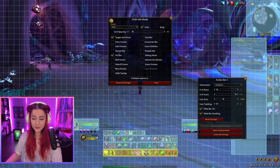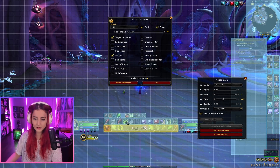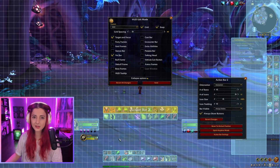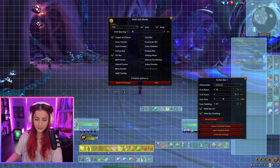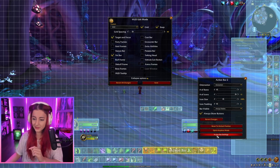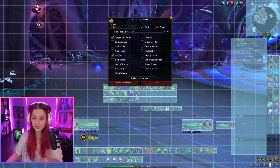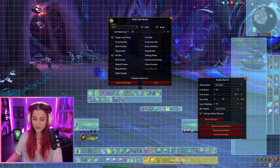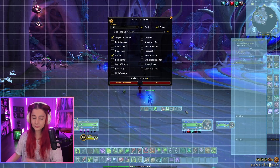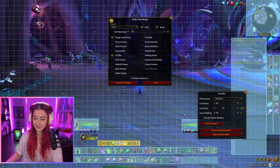In terms of positioning, you can move your action bars however you like. You can also snap them to each other — snap them all on top of each other or next to each other. I personally tend to go for Action Bar One, Two, Three, Four. To add more action bars, click any bar and go to 'Action Bar Settings,' where you can add as many bars as you'd like. I like having four bars at the bottom and two on the side, and I tend to put the pet bar there too.